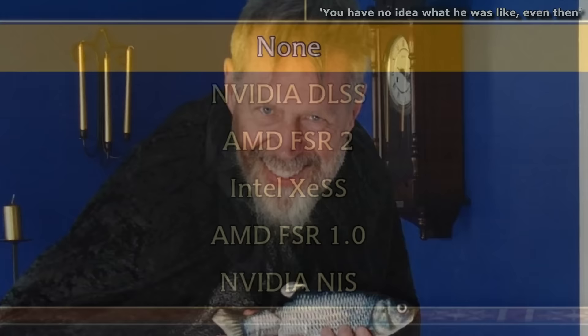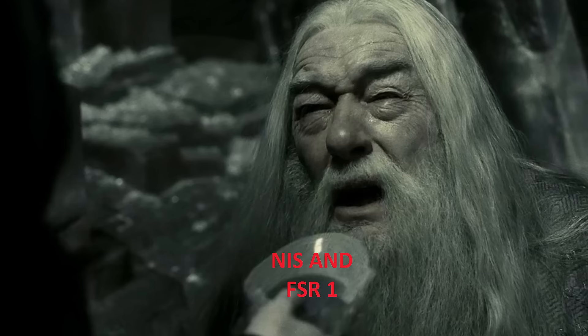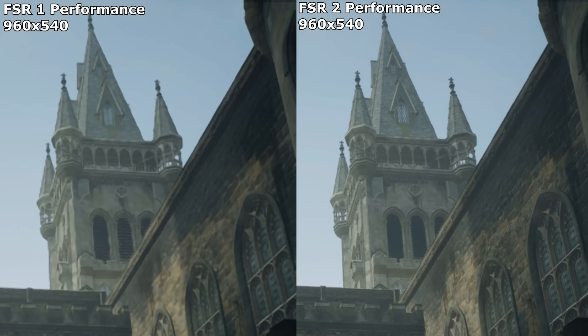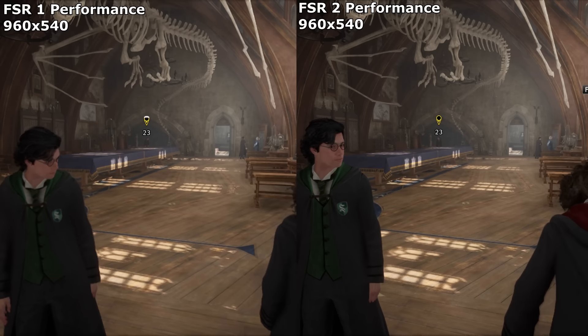There are 3 upscalers worth using and 2 that aren't. Choose wisely. You can forget about these two — they essentially sharpen the image, which is better than nothing but a lot worse than the other options, making them kind of pointless. Just to prove this point, here is FSR 1, which is the bad sort of upscaling, versus FSR 2, which is the good kind. Nothing needs to be said here that your eyes can't already tell you — FSR 2 is undeniably better in every conceivable way. Use that instead.